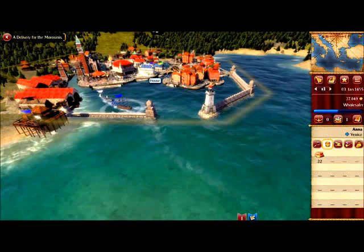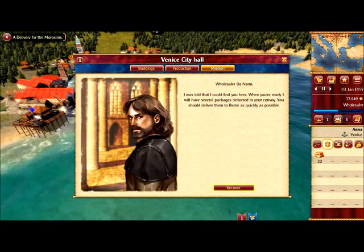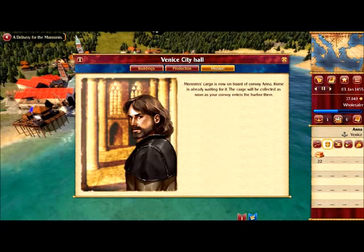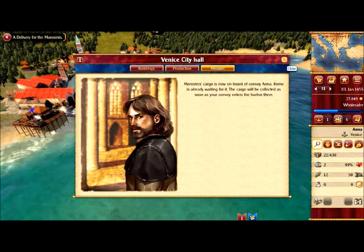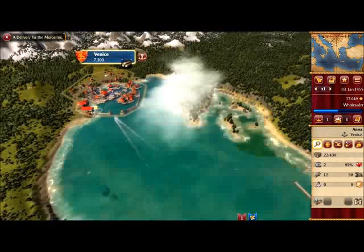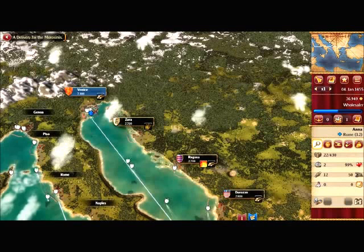There she is — ring the bells! City hall — mission. It's good to see you because we have a problem. Now we have the recover button. There is some cargo on board but it's not showing anything here, so it must be a letter or something which doesn't take any space. Now we need to go to Rome — there's Rome, let's go there! It will take 3.2 days — we'll arrive around the 7th.